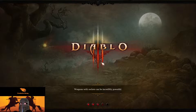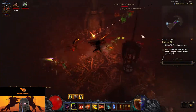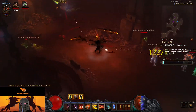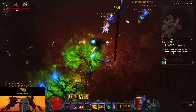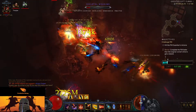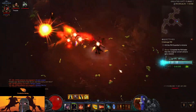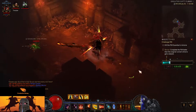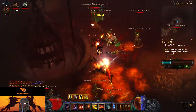And we are off. We want to get our momentum up. We have our Companion out. This is all we're going to do — every so often we stop and shoot to make sure we keep our momentum up. Now we're going to pop Vengeance because we ran into elites. There we go, got them down. Now we're going to have Bane of the Powerful working for us. There's another elite pack right there, just keep strafing.